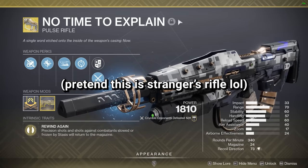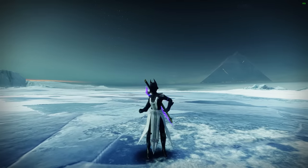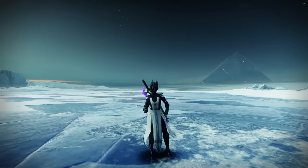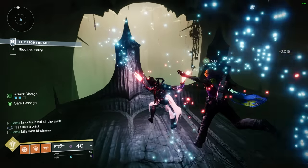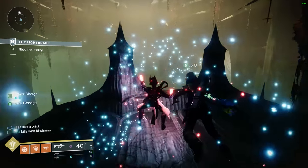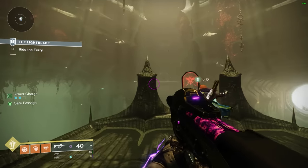Finally, we come to Elsie's Rifle — the reprisal of the Stranger's Rifle from Destiny 1. Much like Blast Furnace, it's literally a pulse rifle in PvE. That said, it is Void, meaning it will have some nice synergy with Gyrfalcon Hunters, and it does get Repulsor Brace to complement this. Though again, in my humble opinion, this weapon is more catered towards the PvP crowd.